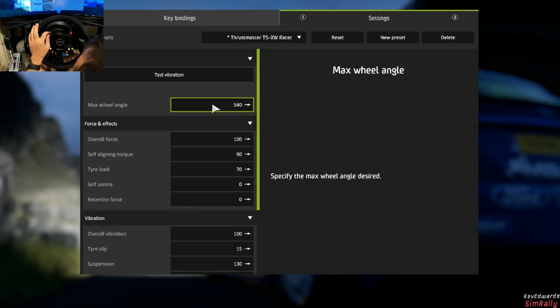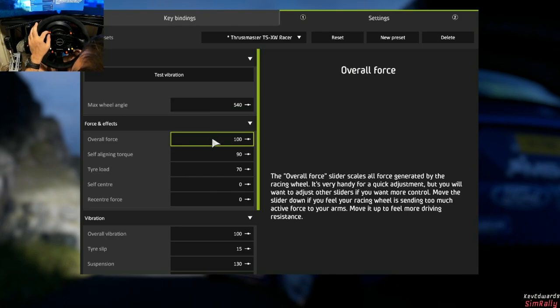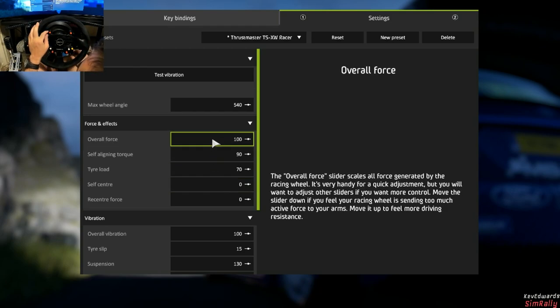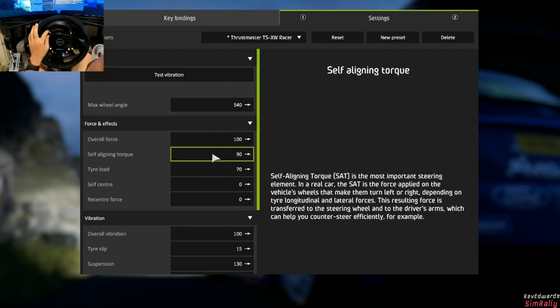But I wanted to update on WRC 8. Quite a lot of people seem to be finding it hit or miss. I just wanted to share some settings that might help some people out. One of the main ones was this self-centre and re-centre force — I just turned that off completely. I was getting like a progressive spring feeling in the wheel, so the more I turned it, the stronger the resistance was. It was really annoying, frustrating, and it kind of overshadowed some of the other details that were there. So getting rid of that — thanks to MHGaming, Matty, who pointed that out to me.